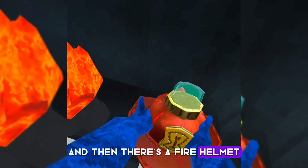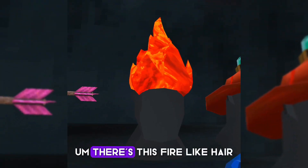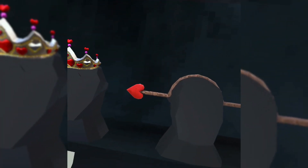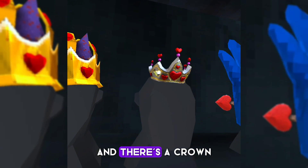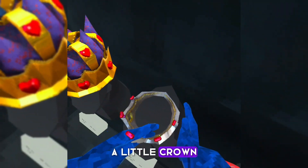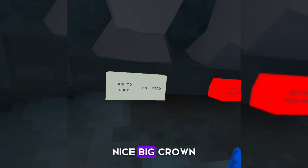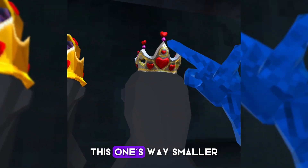There's a big wand that shoots out hearts, a fire helmet, fire hair, and a hat. Then there's a small crown and a big crown — for some reason they're the same price, which is kind of weird because the small one is way smaller.